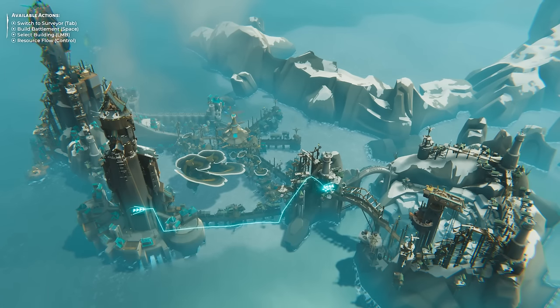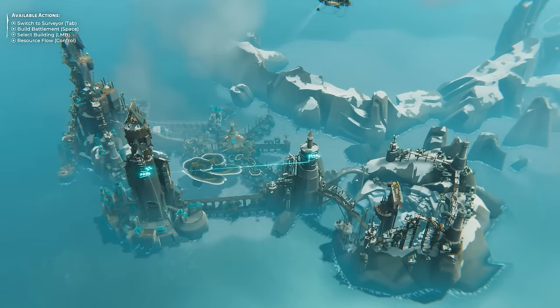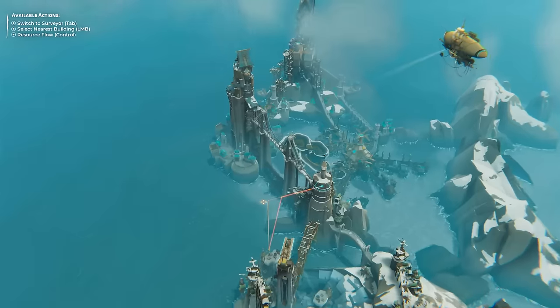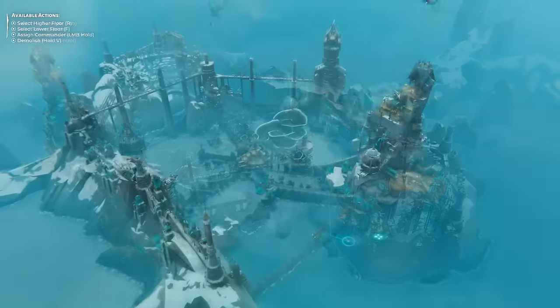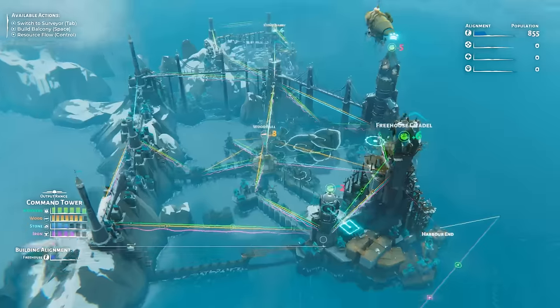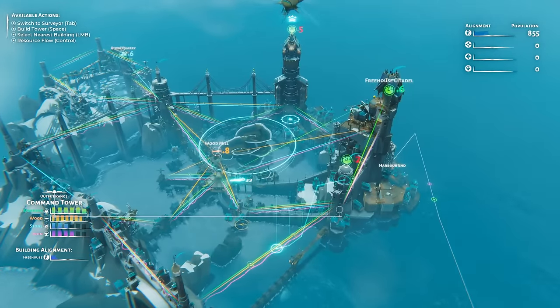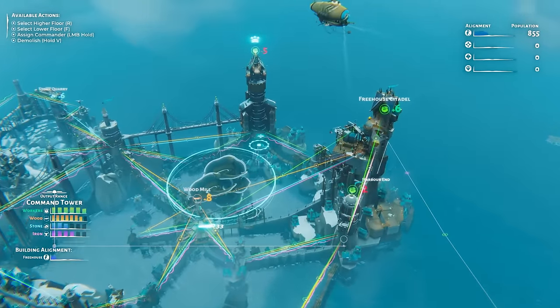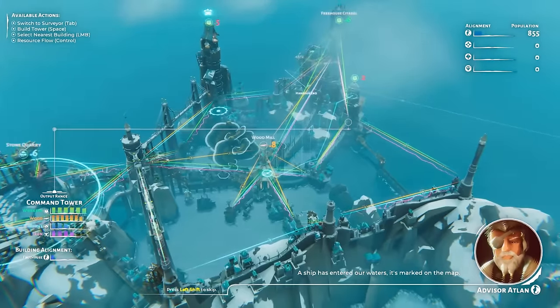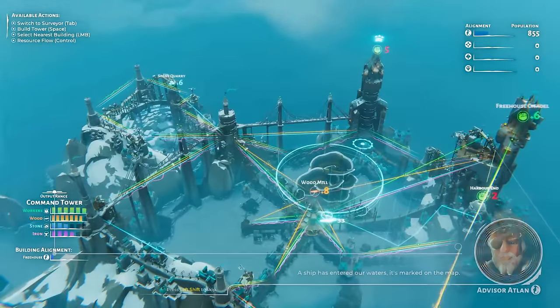I'd like to build some nice elevated bridges — let's see if we can build one like that. There we go, that looks cool! This is looking kind of nice. Hitting the control key, we can take a look at the resources. Generally speaking we're pretty good — enough workers to go around, though the command tower is taking up a few of them, and we're running a little bit low on stone.